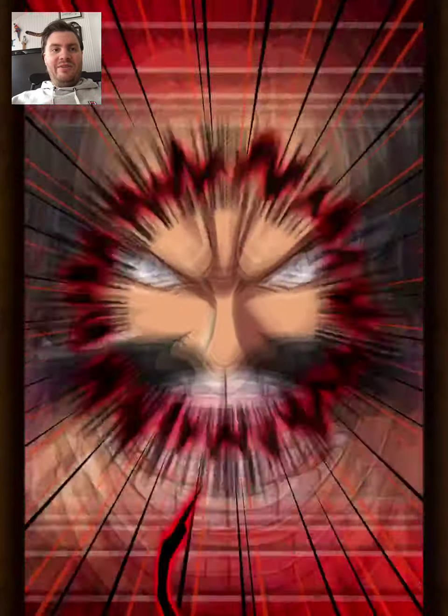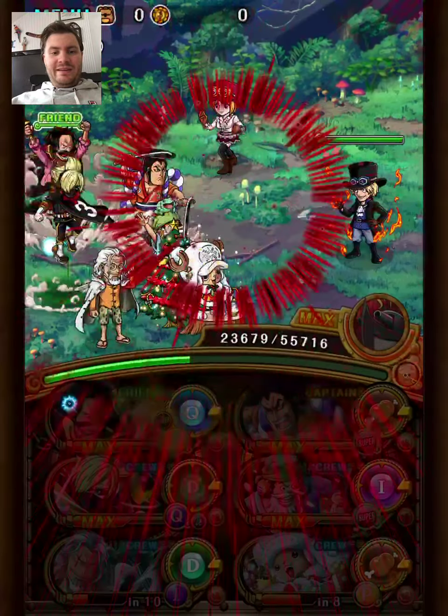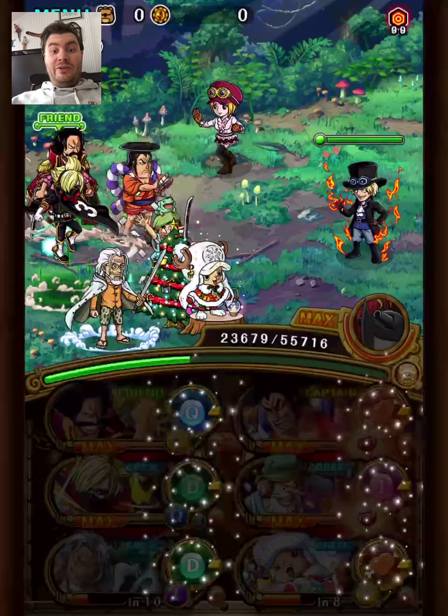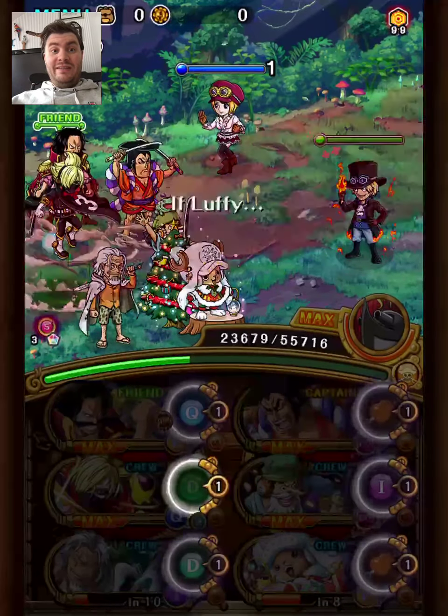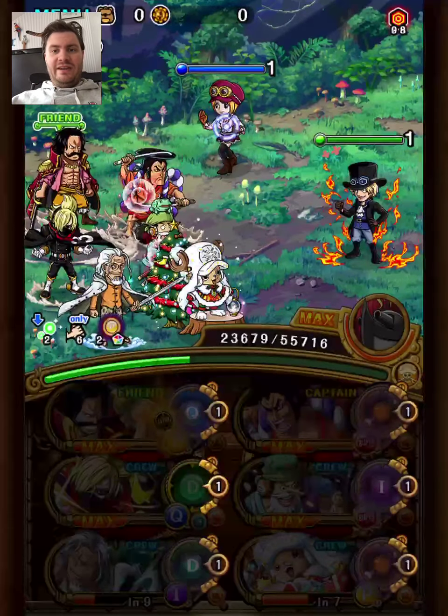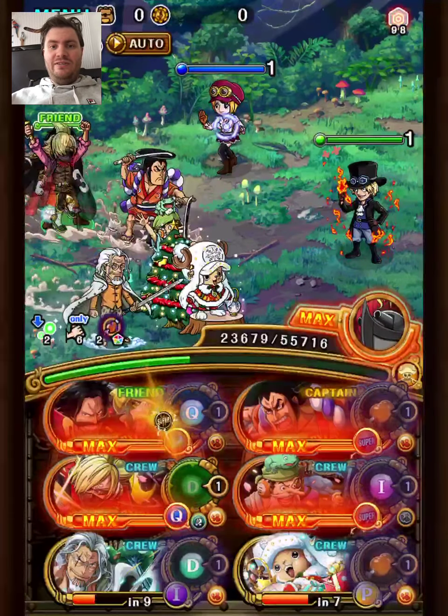We do a lot of damage here — Wanda Slots are so good. We just used Soba Special, and because of the Wanda Slots it does a lot more damage than it usually does. So we have to be careful not to kill Sabo here, since we want to stall a turn.